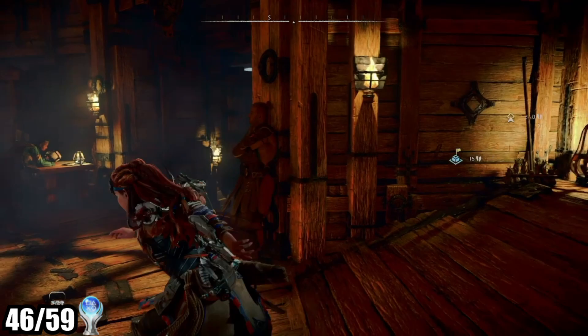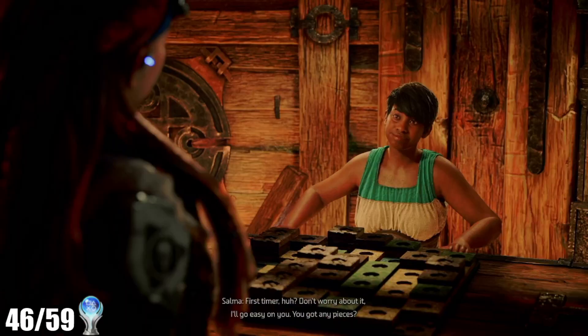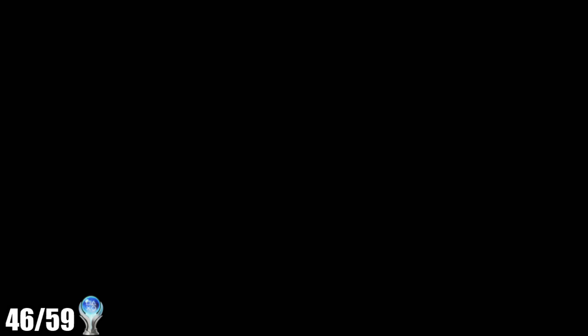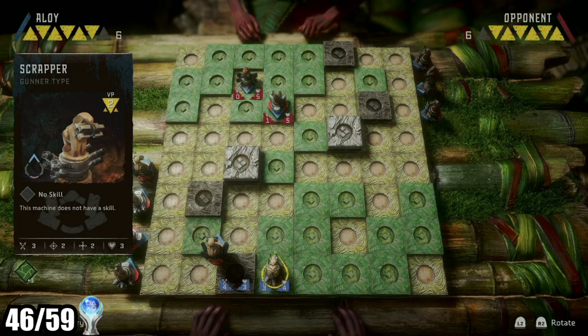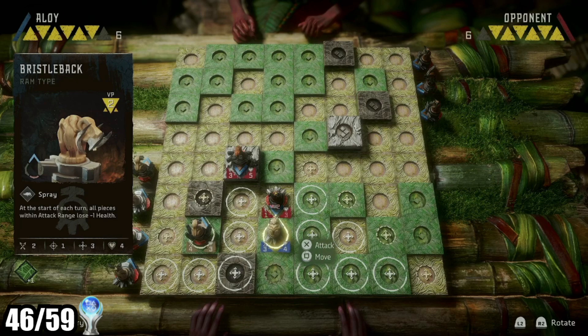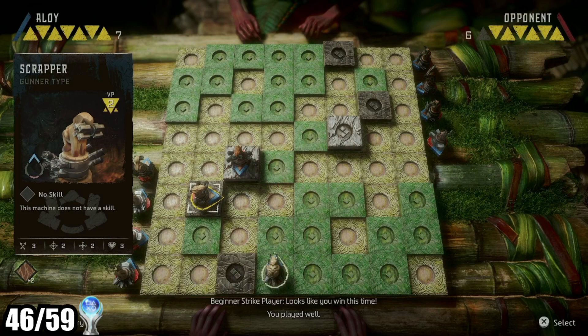Early in the game, you come running into one of the very first towns you visit, and someone is sitting at a table ready to teach you all about robot chess. It feels like a classic move by an open world game trying to do a little bit too much. My very basic strategy was to do nothing, let my opponent walk his units into my range, and take them out fairly easily. It seems like they were trying to replicate Gwent from The Witcher 3. I got the one trophy related to robot chess after beating two different people.